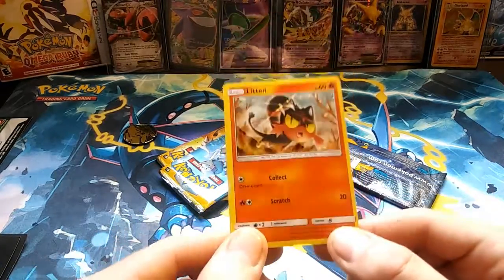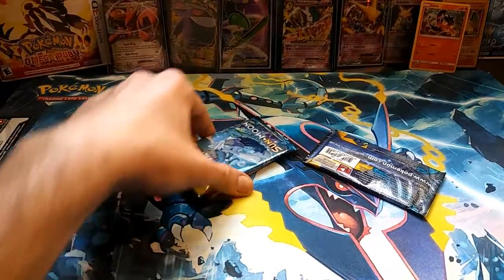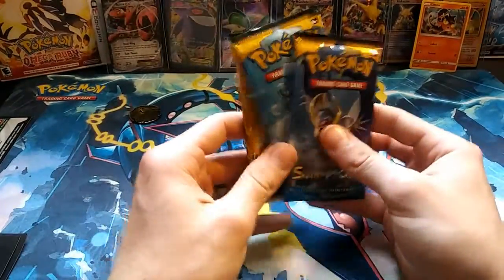We'll get the coin on the bench and take a look at the Litten promo — basic, nothing special, collect, draw a card. He is a galaxy foil though, so that's always cool. In the meantime, let's see what Sun and Moon can bring us.